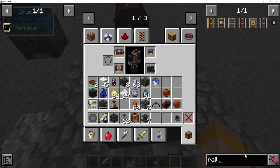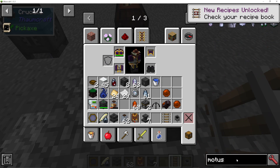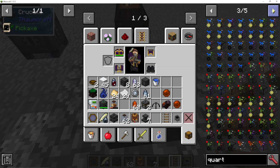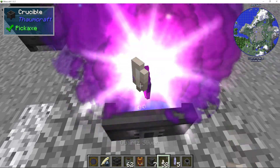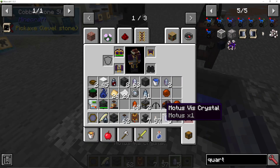So I get a rail and some quartz slivers. I dump the rail in — you can see there's some essentia in the crucible — and then I just throw in the quartz slivers until everything is empty. Now I've got five Motus Viz Crystals.